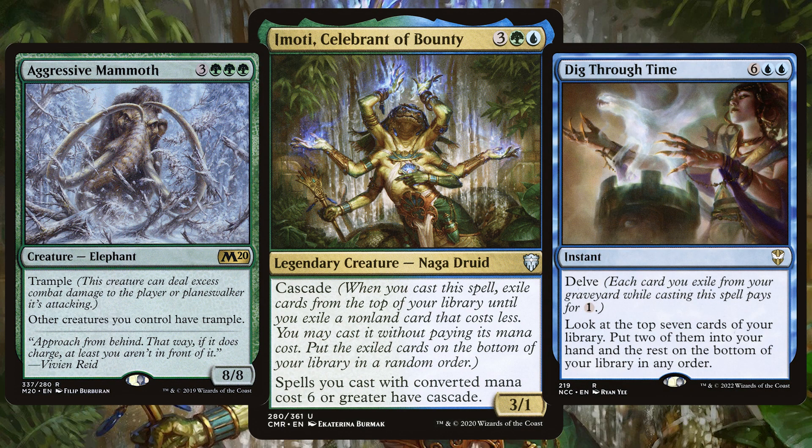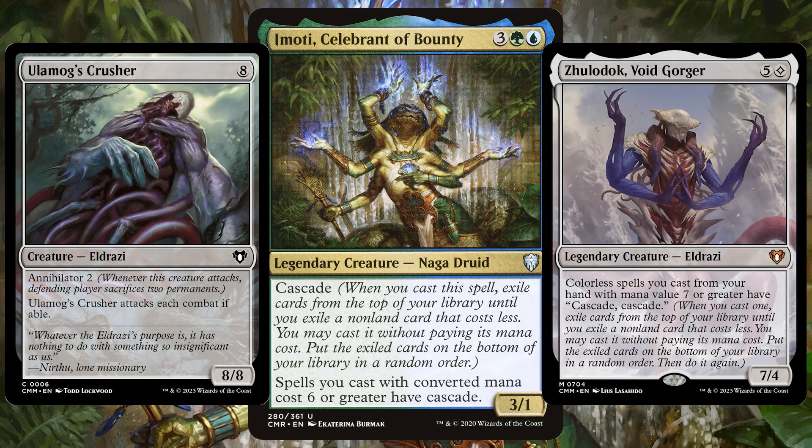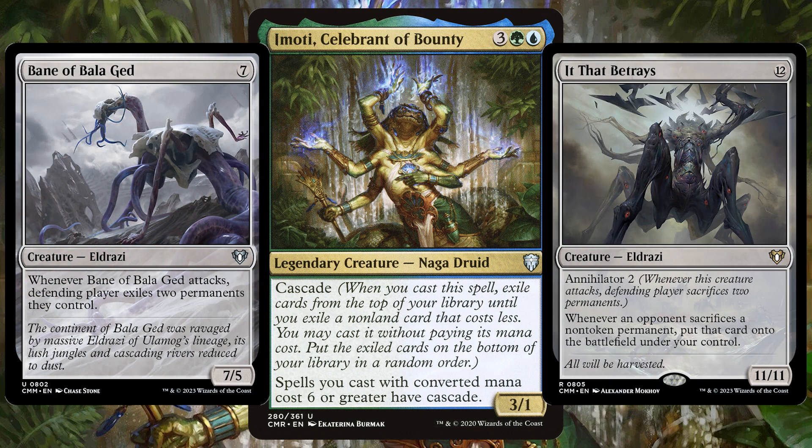Get Emoti out, play those big spells, and then get another hopefully big spell onto the field for free. Another strategy these decks tend to go is to focus on Eldrazi. Traditionally costly to cast and devastatingly powerful, once we've ramped enough to get out Emoti, start casting those Eldrazi and fingers crossed we cascade another one straight onto the field.